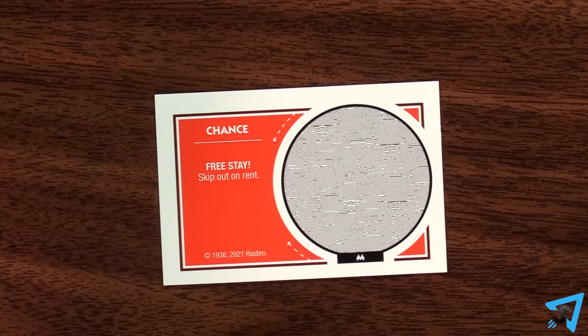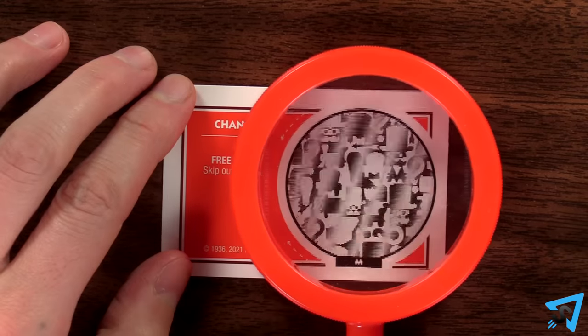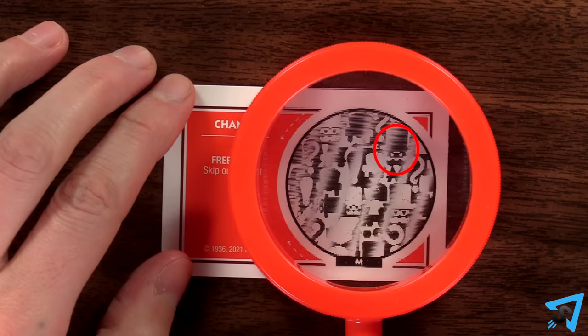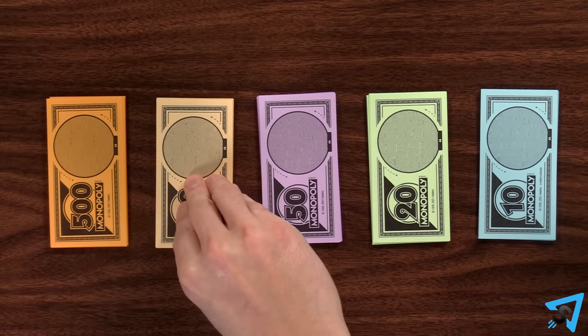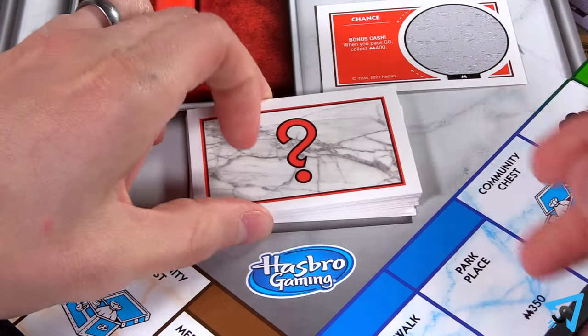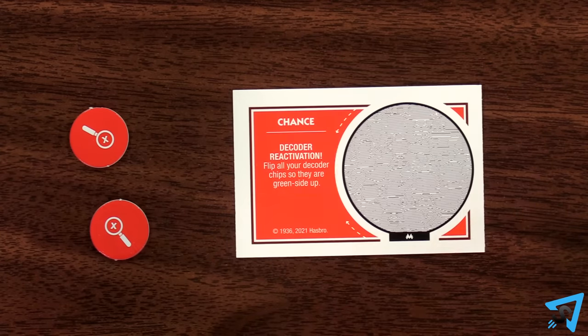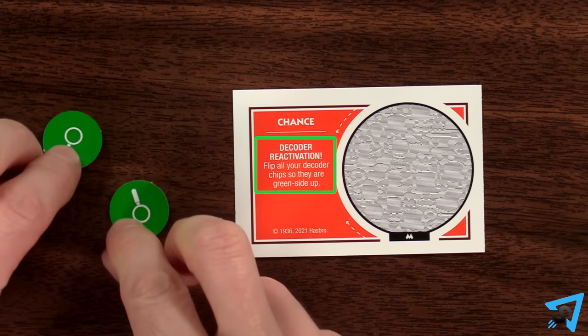Whenever another player uses a chance card, you may flip a decoder chip to red to decode that chance card. If the card is fake, announce it, collect $100 from the bank, and the chance card is put at the bottom of the chance deck and nothing happens. If the chance card was real, announce it and the player who drew it gets to use it.